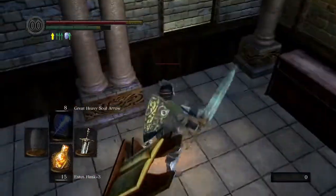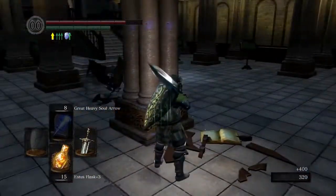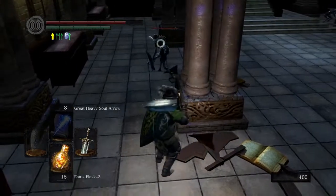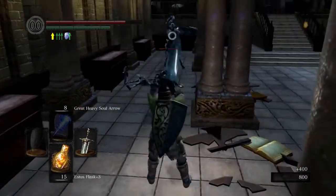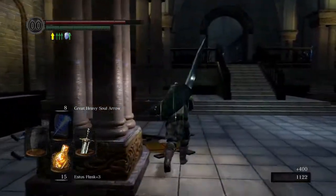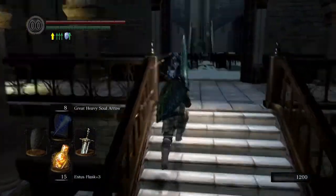There's only a handful of optional bosses. I got really lucky actually getting this Moonlight Greatsword. Someone was helping me and the guy who was helping me almost killed Seath before I could get the sword.